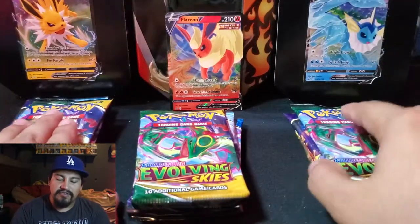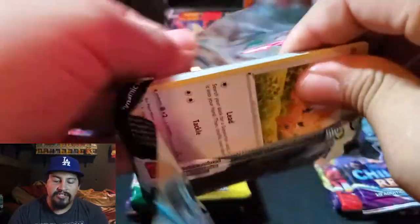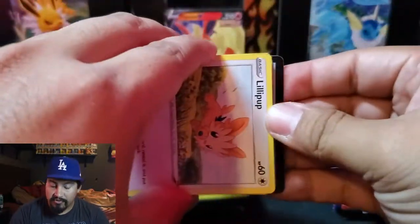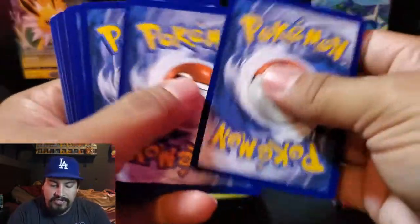Now let's start off with Vaporeon and end with Jolteon. Evolving Skies first — I still have yet to pull an alternate art card from Evolving Skies. I've seen a lot of people's other booster box openings, even my cousins, and they have crazy crazy luck. Let's see if we can pull something here.